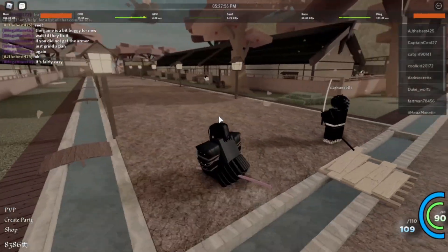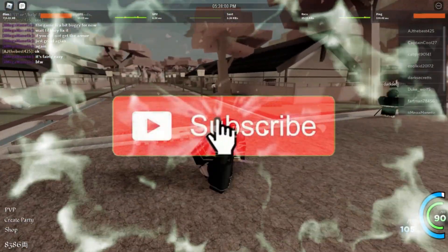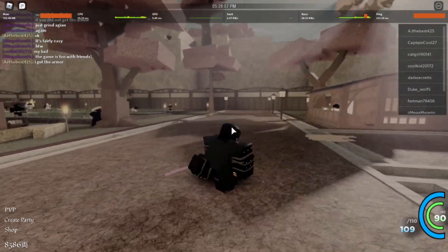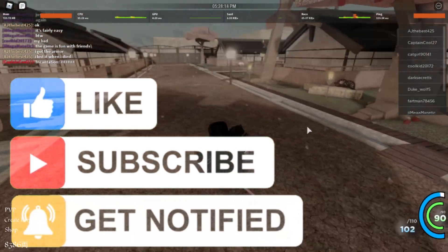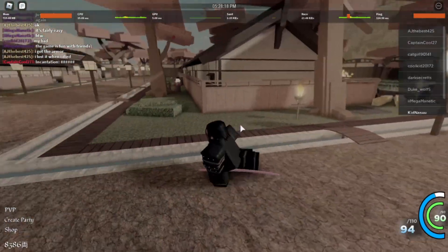Yo guys, welcome back to another video. So today I'm actually gonna be showcasing the Duelist stance. Basically how you get the Duelist stance is you have to kill the minotaur boss, right? So you have to kill the minotaur boss and after you kill it, it's a drop percentage - so it's not a hundred percent chance you'll get it after you beat the minotaur boss, but you might as well try either way.